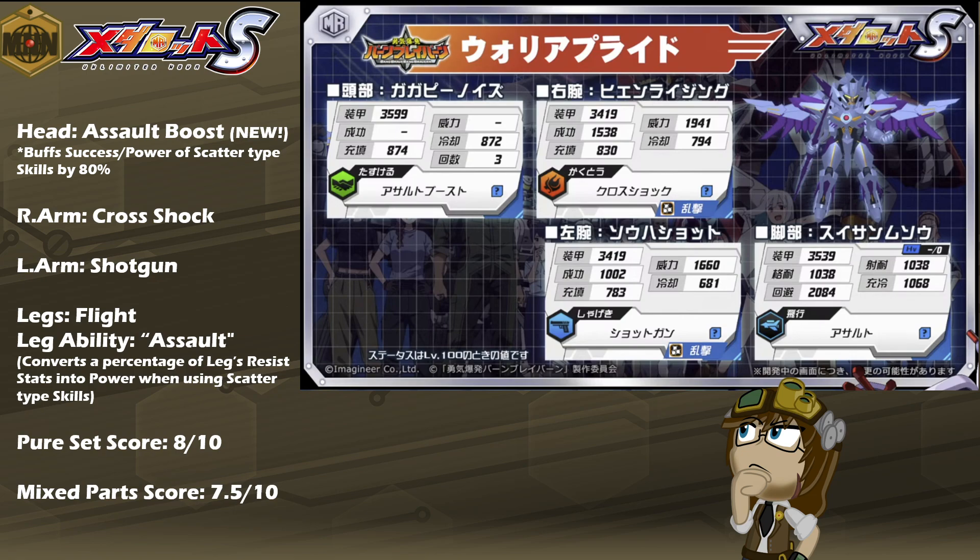It is also worth noting that Scatter-type skills found a very solid variety and utility as shield shredders. Basically, anyone that has a shield charge of 3 or lower will have their shield charges reduced to 0, wasting their charges as a way to prevent them from being able to spam it more than once.